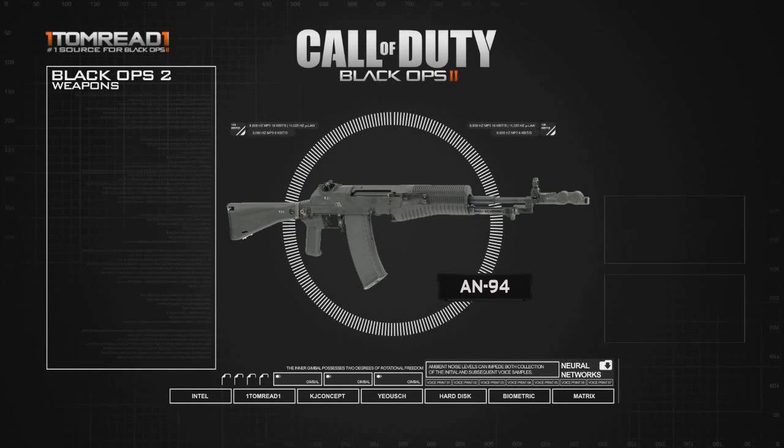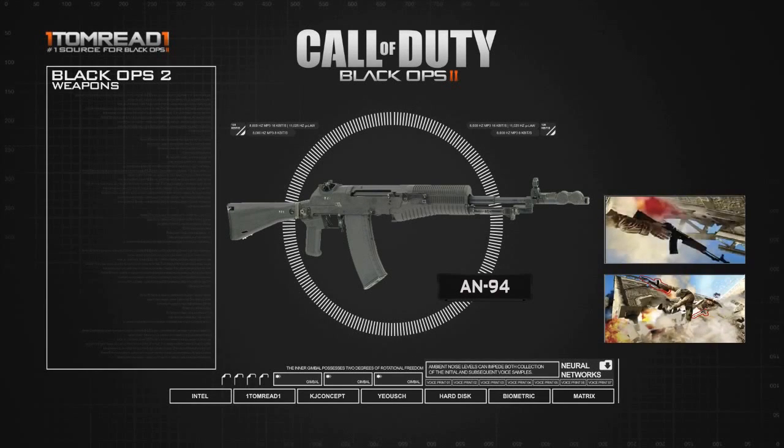A few of you guys may have seen this in the trailer — you can see the pictures from the trailer on the right. It looks very similar to the AK-47 and it is a very similar gun to it, but we haven't actually seen the AN-94 in the Call of Duty series before.